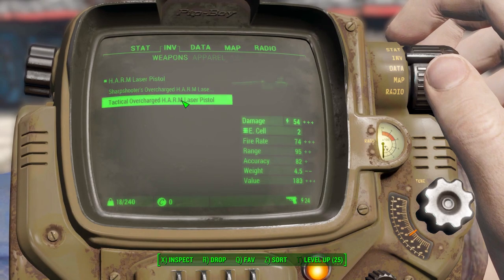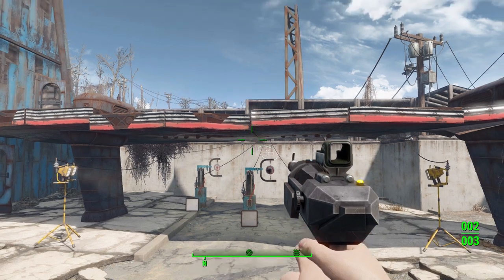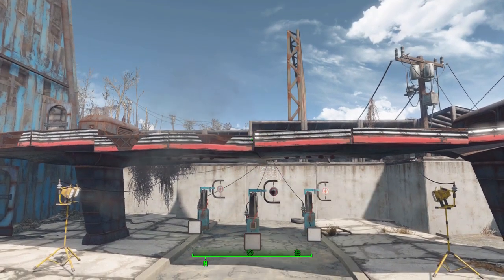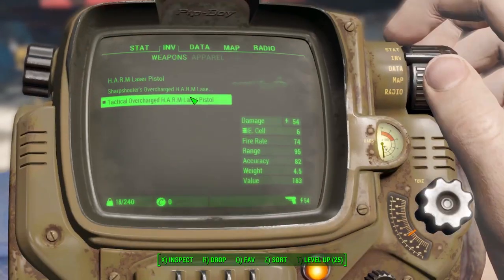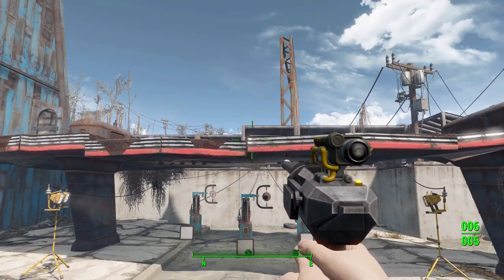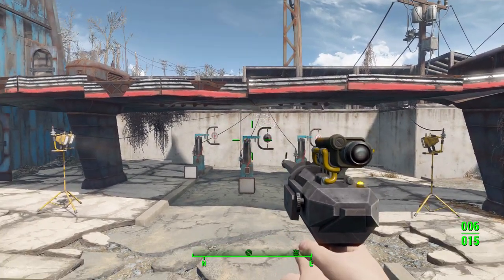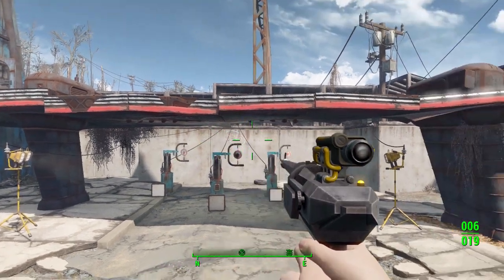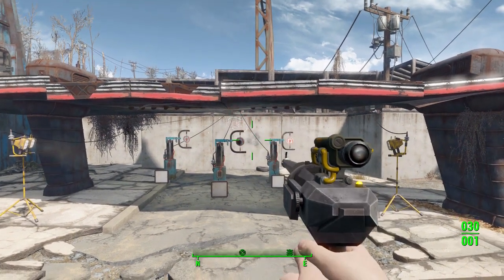Going back to the tactical one — yep, there's the bug, it's doing the two seconds per shot. Let's fire and put the gun away — that usually seems to fix it. Oh, it didn't fix it that time. There we go — the other version has the quick recharge. It's doubtful you're ever going to have more than one in your inventory so you'll probably never encounter it, but it is just a bug to make note of.